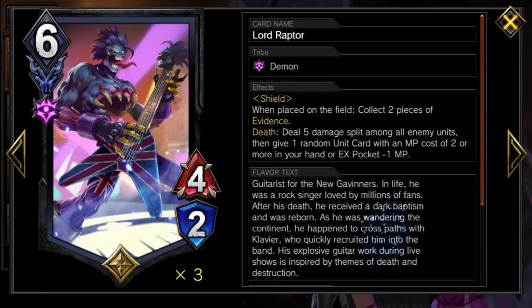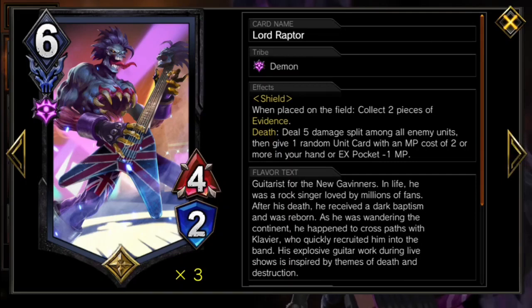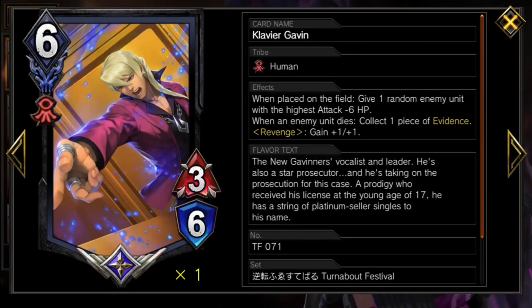We also have Lord Raptor and Clavier Gavin as the deck's first genuine, no-reservations good cards. Both of these show-stealers do an amazing job cracking boards and getting us back in the match after we slow things to a crawl. Lord Raptor in particular is THE board breaker, bordering on free value.